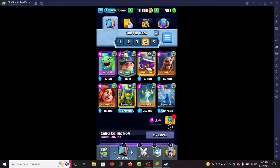This is the deck we will be using. We got Baby Dragon, Valkyrie, Spear Goblins, a Miner, Musketeer, Wizard, Zap, and Tombstone.